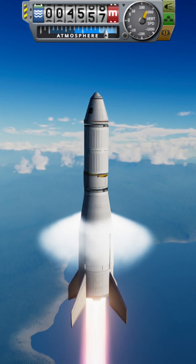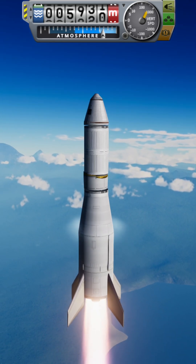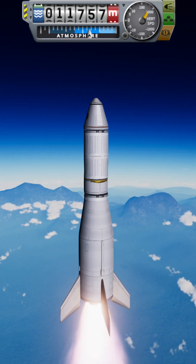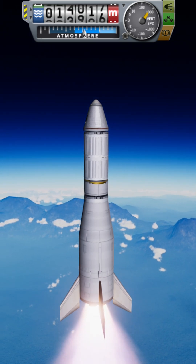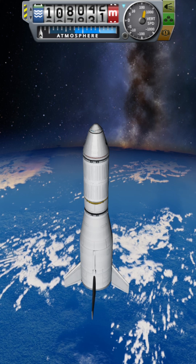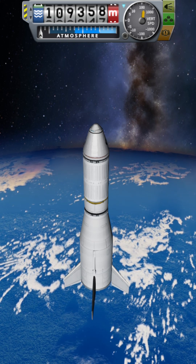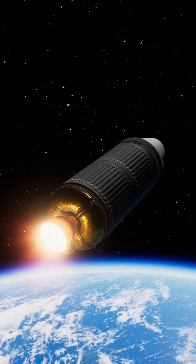So instead of building a brand new rocket that can bring some random payload to space, I just used an existing rocket I already know and adapted the payload to it. Not once did I worry about Delta-V, and yet I brought a payload to space efficiently. How cool is that. If it hasn't clicked yet, we can go again.